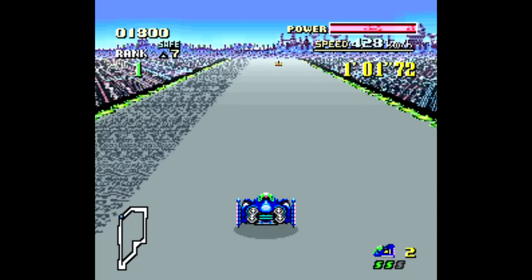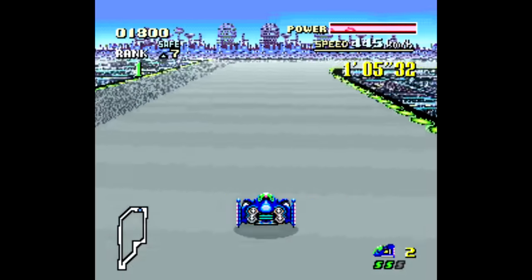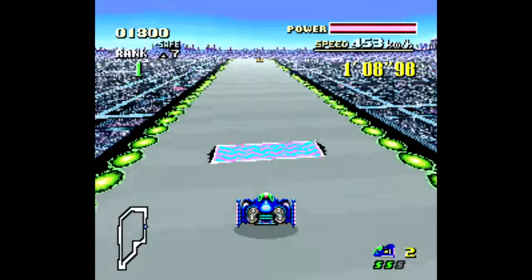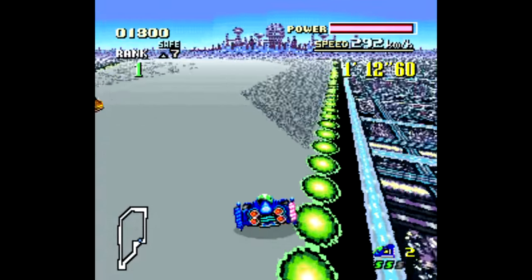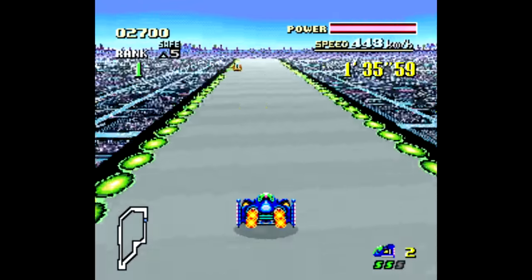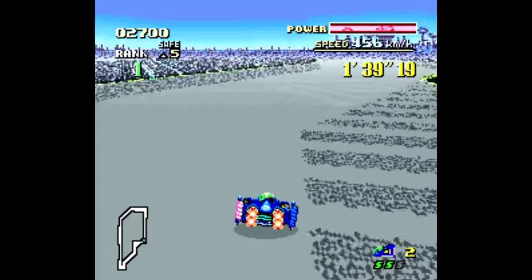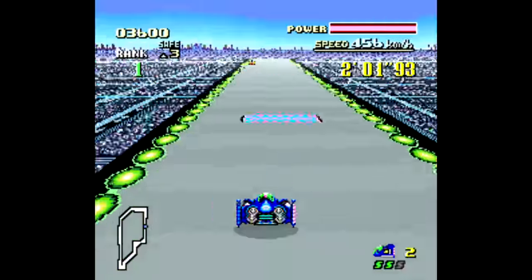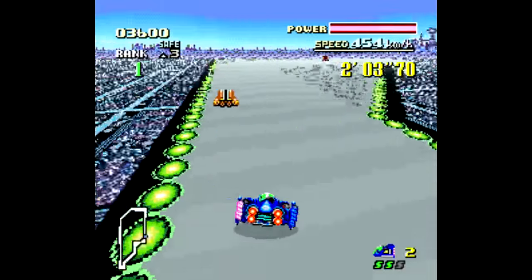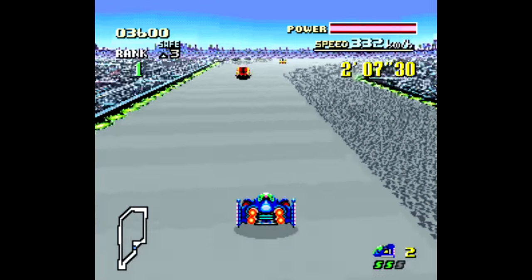Let's talk some F-Zero, and for me this is one of those embarrassing things I didn't know about until years later. Typically when you go over a jump in this game, you'll crash against the ground and lose as much as 70 kilometers per hour from your current speed. However, if you hold down during your jump, you will land more gently, and if you do it right, you won't lose any speed and your ship will make kind of a goofy noise. I was an idiot for not knowing this all along — it makes a huge difference on tracks like Port Town, where there's a lot of jumps.